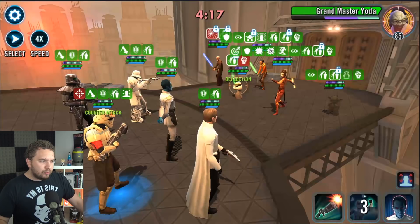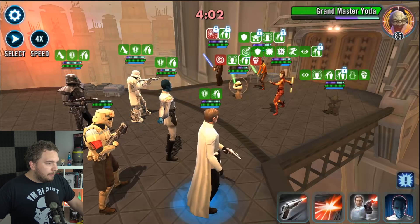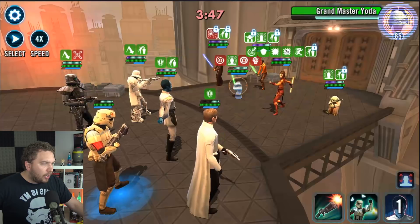Now we should be able to eventually get a daze here from Death Trooper. We got a daze. I want to keep fracture going a little bit longer. He evaded the stun unfortunately, but we got a stun - perfect. Let's keep hammering away at Yoda. Protection up is officially gone, which means he lost his tenacity and all the other bonuses that come from that protection up.